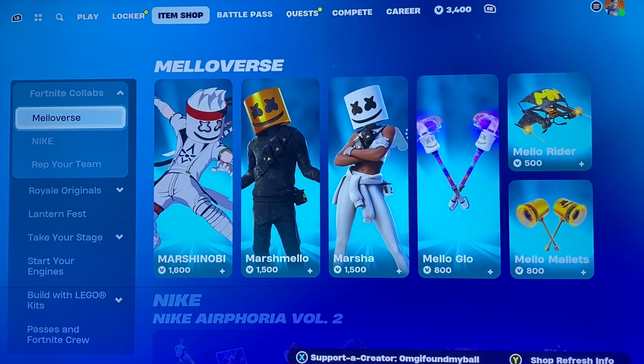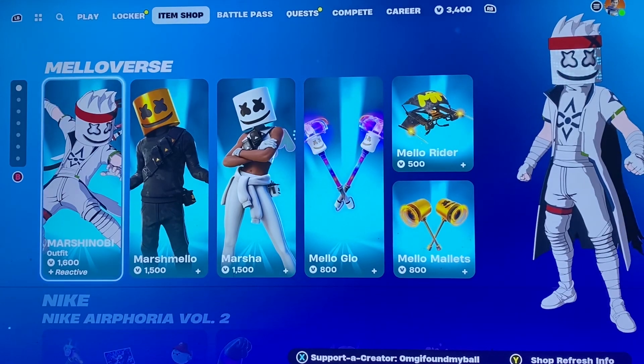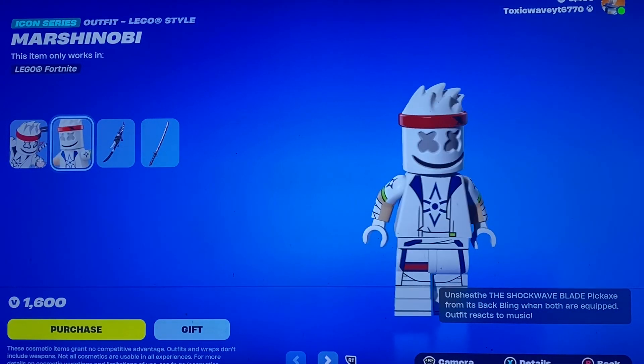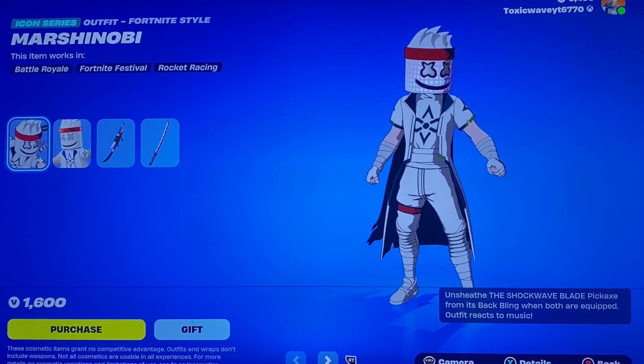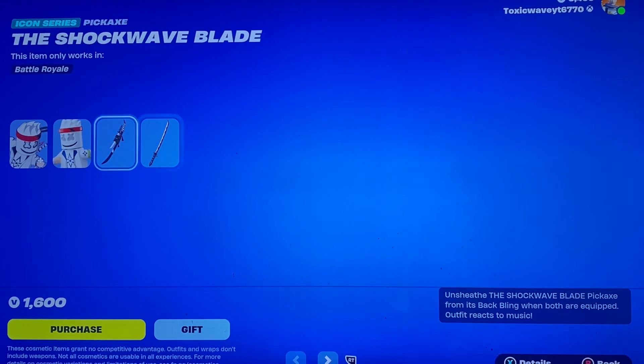Hey everyone, we're here with tonight's item shop video and huge surprise — we have the marshmallow stuff returning. That's very nice to see, especially because they're pretty rare in my eyes. We have the Marsh Shinobi, or Shinobi however you want to say it, shockwave blade.